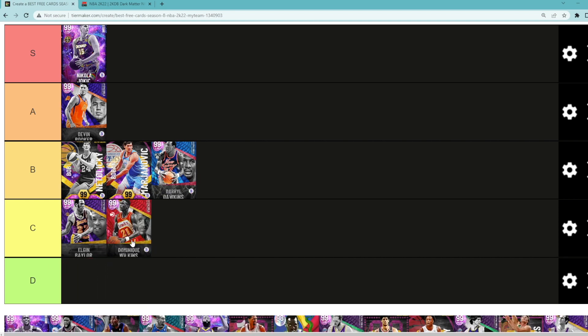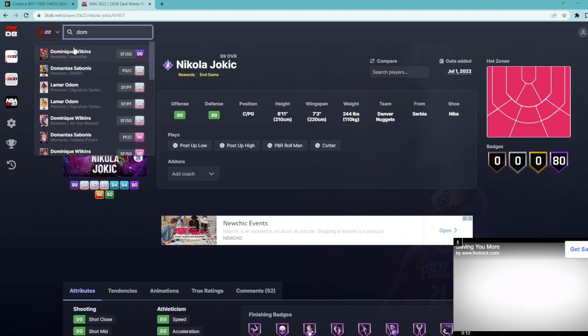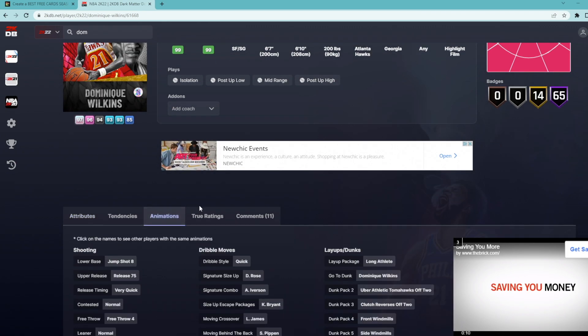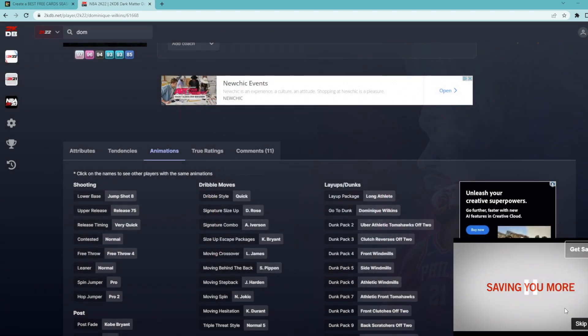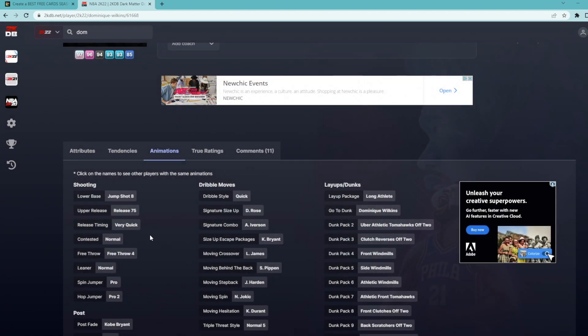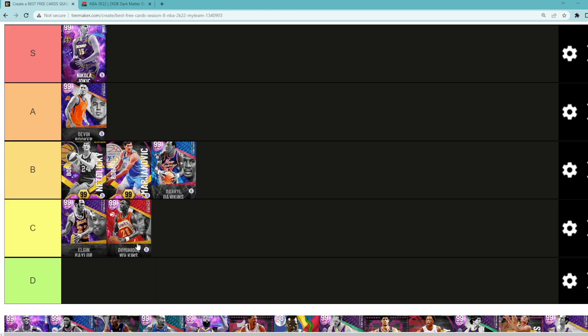Looking at Dominique Wilkins — I think he's gonna be in the same tier as Elgin Baylor. Looking at him on 2KDB, I just do not like this card's jump shot. I know a lot of people like Base 8, but I think it's a little bit too slow. He does have some really good dribble sigs — D-Rose size up, Kobe Bryant escape, and Scottie Pippen behind the back. He's a pretty good card, so maybe B tier, but I'm gonna have him in C tier for now.